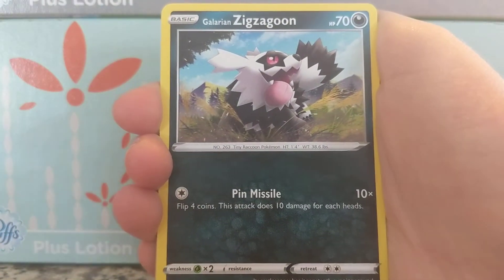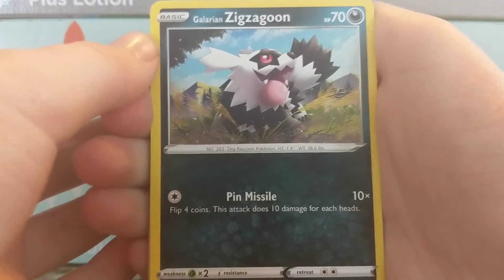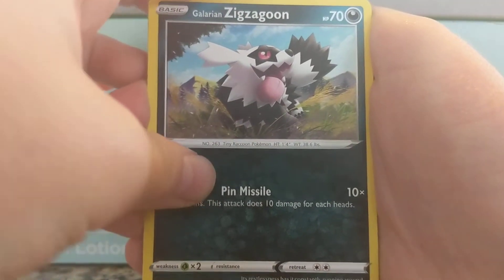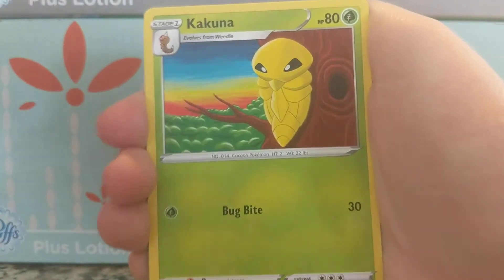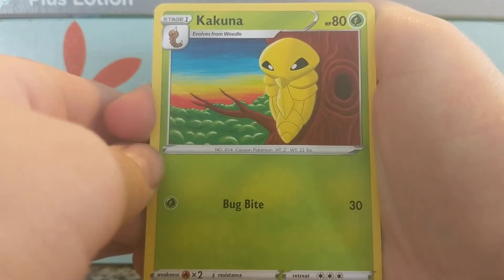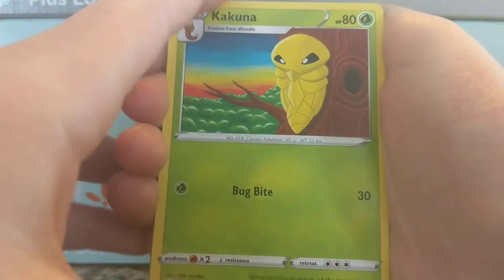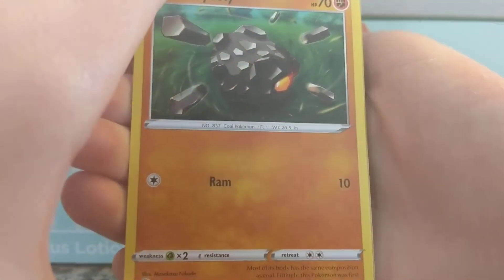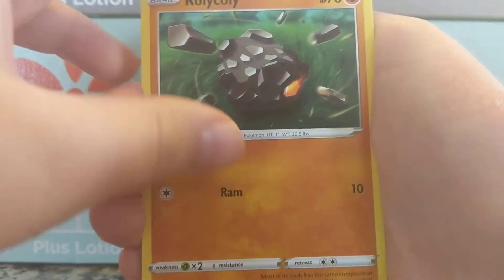Galarian Zigzagoon — he can go with the Arbok in that deck. Flip three coins, does ten damage for each heads. Pin Missile is an attack in the game and it basically does that. Our common is Kakuna — Cocoon Matata, stealing that joke from Leonhart — he has Bug Bite 30, good old common, number three. Rolycoly — Ram 10, not great but he's a nice little Pokemon.